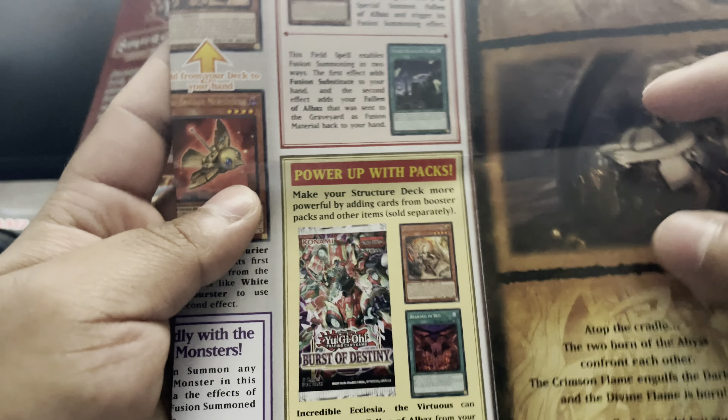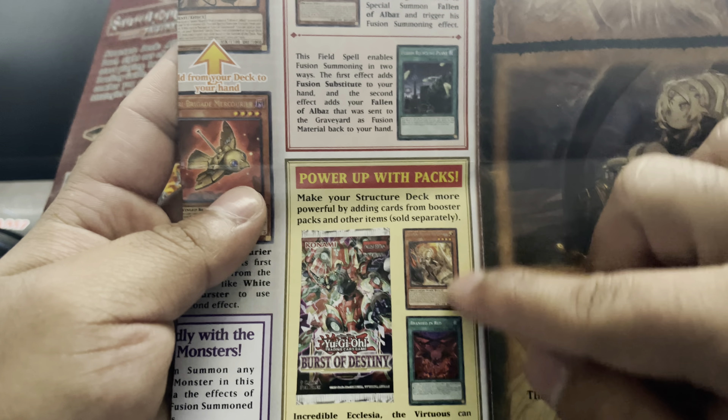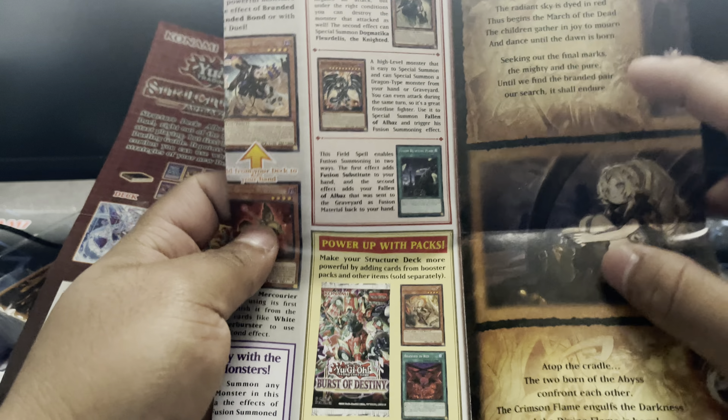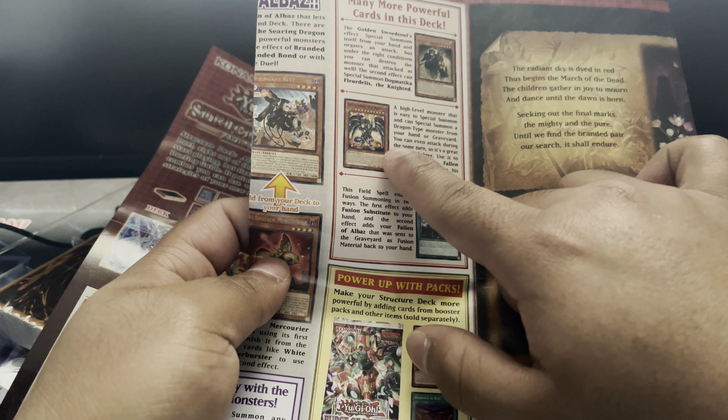You can also see some support cards that will help you improve this structure deck even further. These two would be the most competitively viable. Not too sure about the Fusion Factory. Sword Souls — yes, that might be interesting.